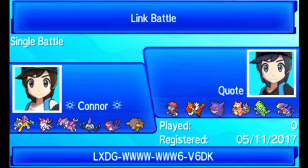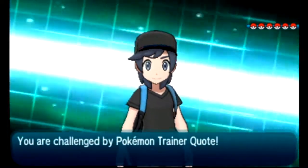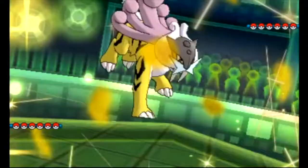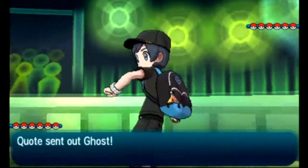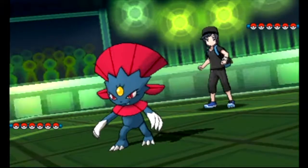My opponent has a very threatening team. He's got Chirantar, Revile, Chirantrum, Slowbro — those Pokemon are just tough to deal with, but we'll see how we do in this video. So I'm going to start out with Raikou here. Raikou is Choice Specs, so I can dish out a lot of damage up front.